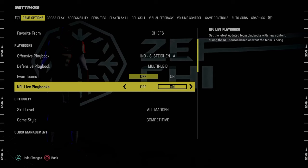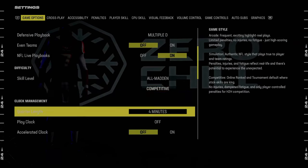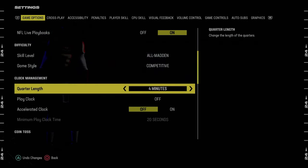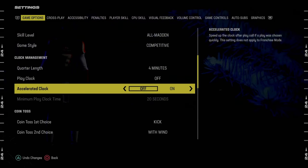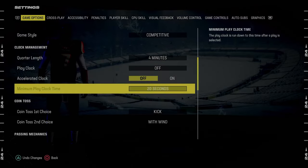In terms of the rest of the settings, we're going to go skill level All-Madden, game style competitive. If you're wanting to play regs or lab, you could put these on 15 minutes with no accelerated clock and no penalty for delay of game, which is useful if you want to lab in-game stuff.